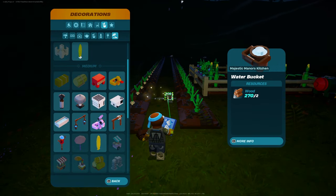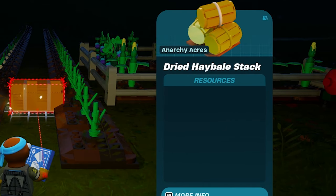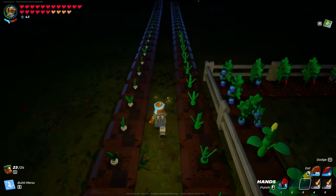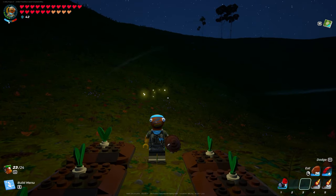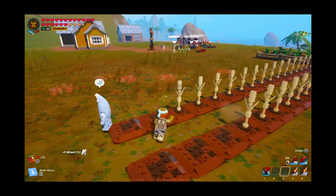The hay bales are very expensive — 20 wheat, 50 wheat, 50 wheat — just to put down a single stack. So what I'm doing is building an entire garden, a very long one that is filled with wheat, that way I can make a ton of these in game.